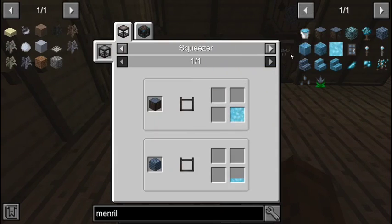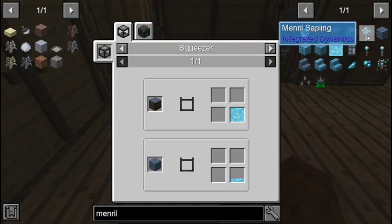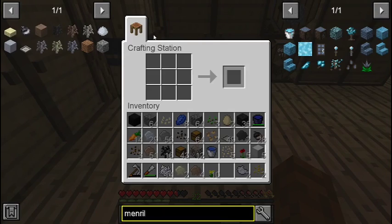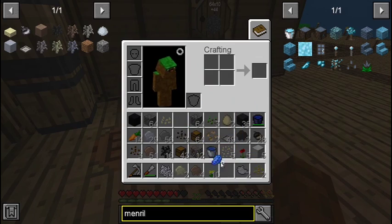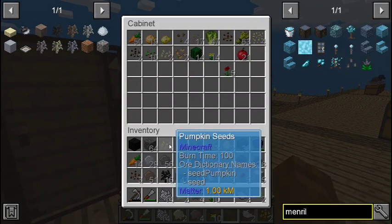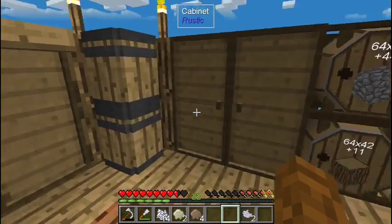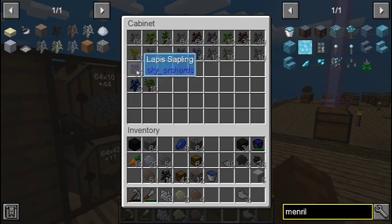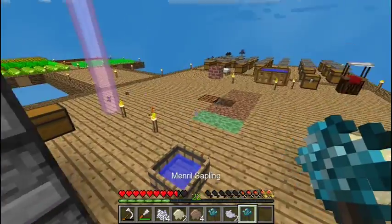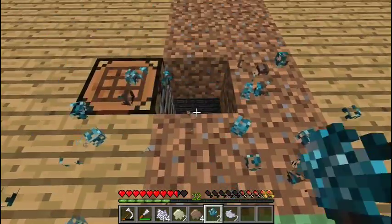So Menril is resin. What do I need? Menril sapling. The Menril sapling comes from lapis and water. Okay, I can do that. What's a lapis sapling? Let's put all of these back. Lapis sapling — let's get two. Menril: one gets placed on top of that, I guess it doesn't really matter.